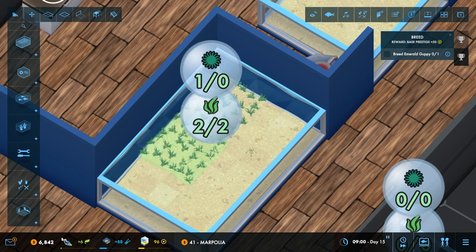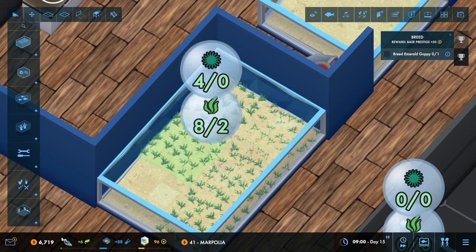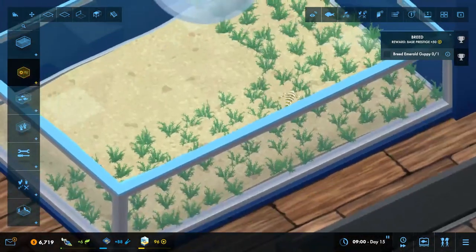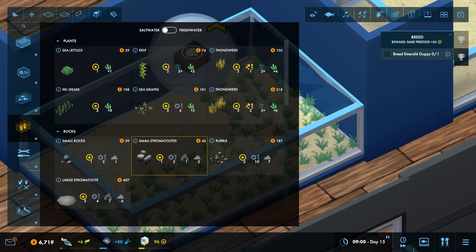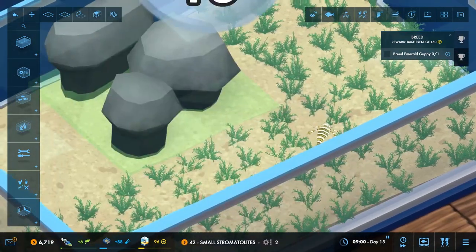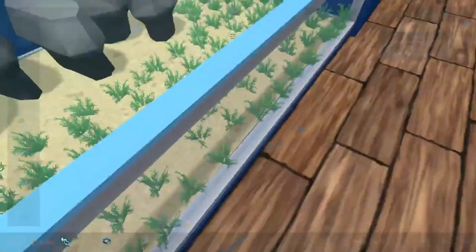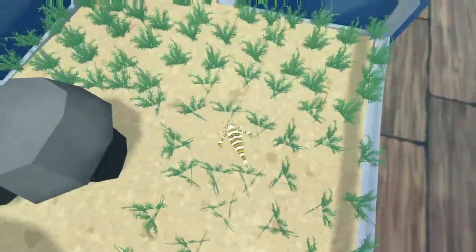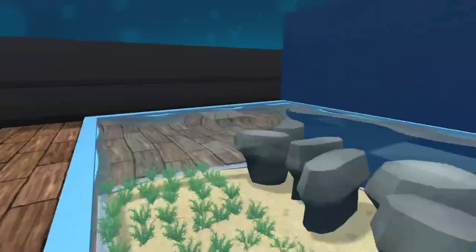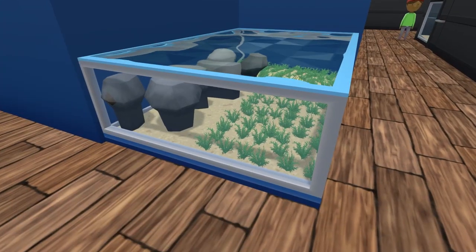Mesozoic species, Ediacaran — this is definitely a Cambrian thing isn't it. Let's just go with the Cambrian grasses. I don't think it needs to be accurate, I think just make it look nice. I'm not worried too much if these plants didn't exist at the same time as this little guy, but it looks pretty good. Let's go ahead and place it here.